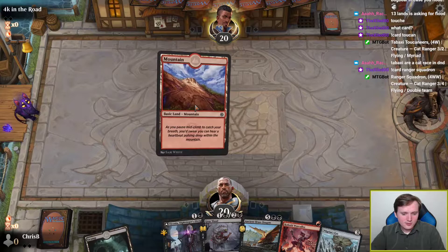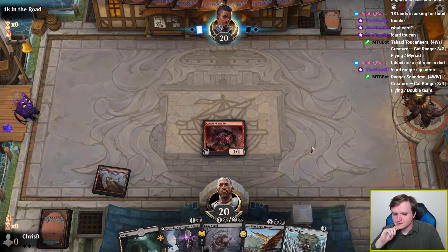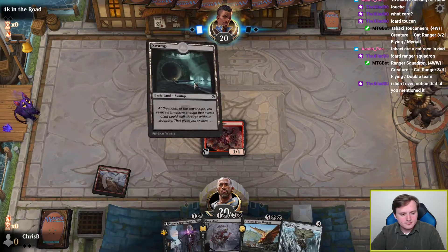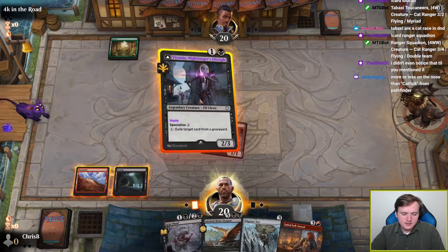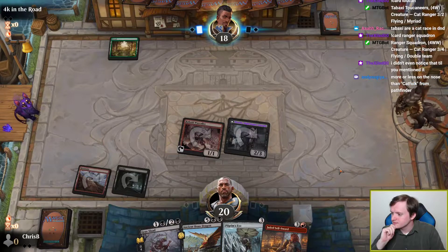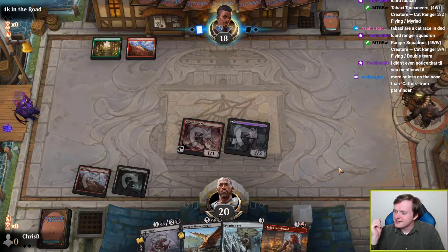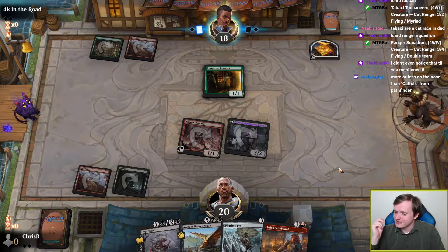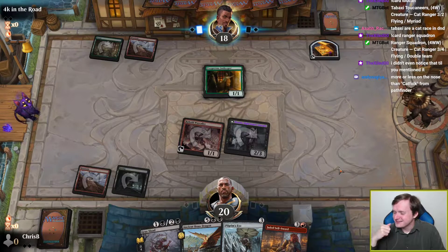Have not yet hit the other land — that's fine, we're still off to an aggressive start. The Tabaxi comment — that's clinical, like trying not to giggle at a doctor using a technical name for a piece of genitalia. My opponent has played turn two Prosperous Innkeeper into Shambling Ghast. I feel like I'm pretty fine with that.